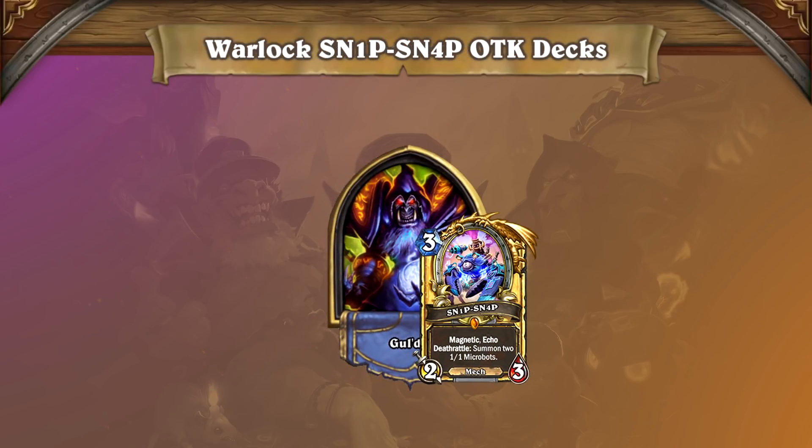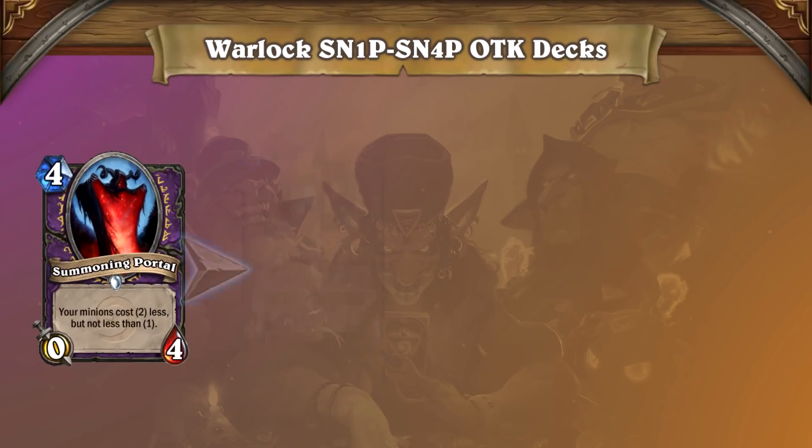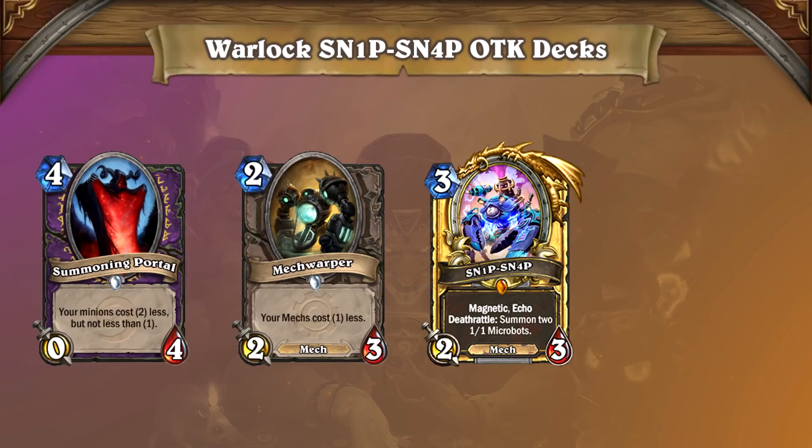Warlock decks running the Snipsnap OTK combo are seeing tons of experimentation, and are shaping up to be more of a factor on the meta than the community may have anticipated. These decks each feature the Snipsnap combo: play Summoning Portal, then Mech Warper, then attach Snipsnap to a mech minion you control, as many times as you need in order to deal lethal damage in one shot. One important thing to keep in mind is that you usually don't need to wait until you have a mech on board to set up for a one-turn kill.